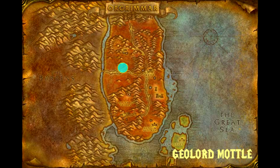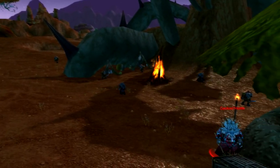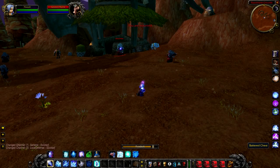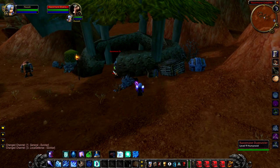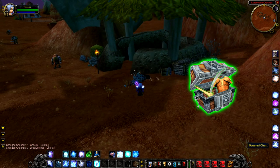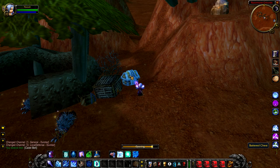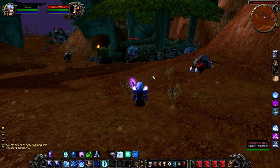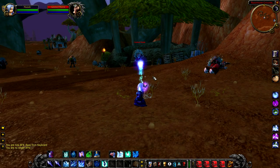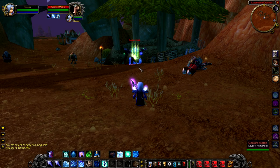Geolord Mottl is a level 9 quillboar on the western road leading out of Durotar. You'll find him at one of the thorny camps just north of the road. He doesn't drop much — only a slightly increased chance to drop greens — and he doesn't do much damage either. The good news is there's a chest right next to him. It's also worth noting that Geolord Mottl can heal himself quite a large proportion of his health back, so at low level you do want to be careful.